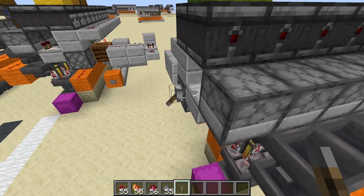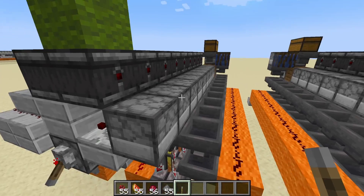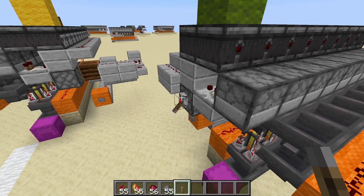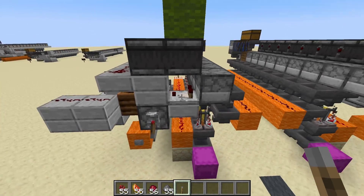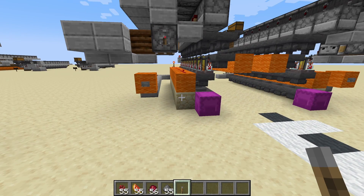Just to show what it looks like in the good orientation - it's a bit hard to watch, but you'll notice that we get one pulse on the last one, two on the second, three on the third, and so forth. And that's about it - that's how you brew nine sets of potions all at once, pretty easily, pretty foolproof. Hope this is useful to someone. Thank you for watching.